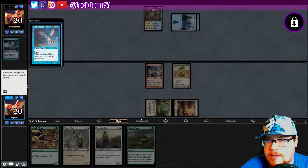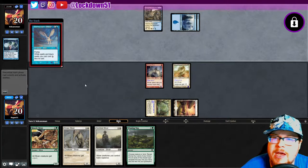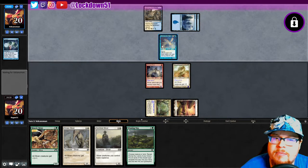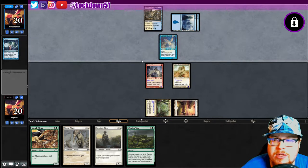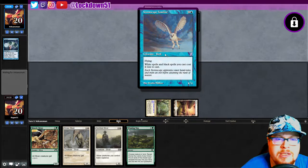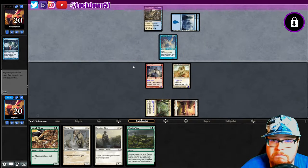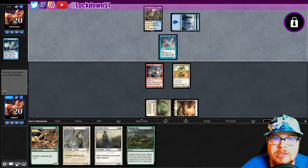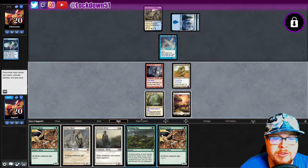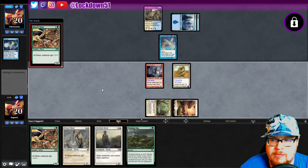What? Stormscape Familiar — flying, white spells and black spells cost one less to cast. Okay, well this is the familiars deck then. I've not seen anybody play with this one — how interesting. Well, that looks like a slow start honestly. Maybe it's not super slow, but we'll see.